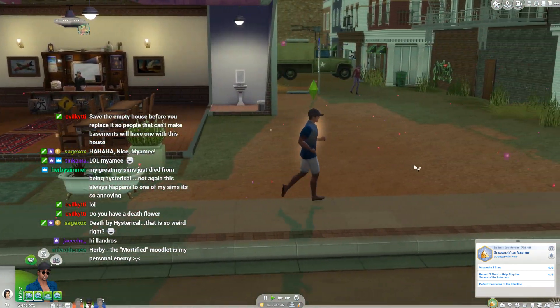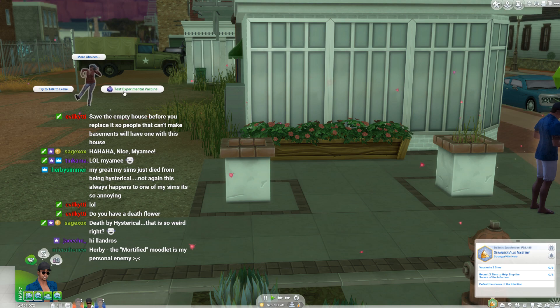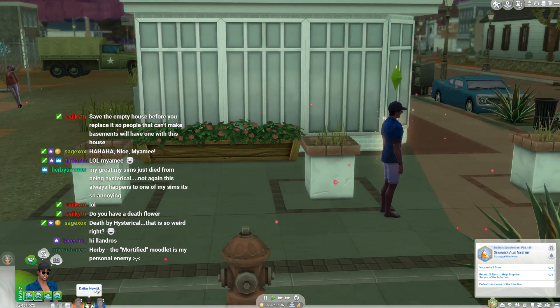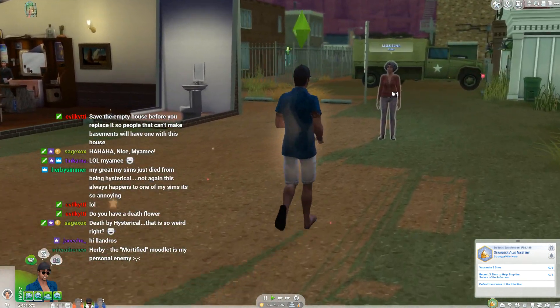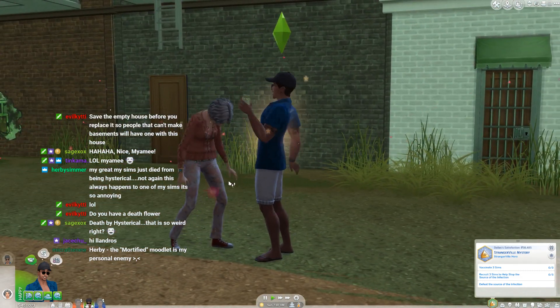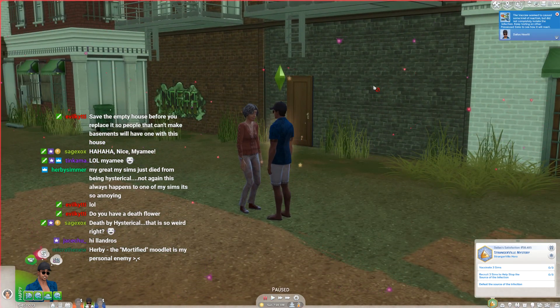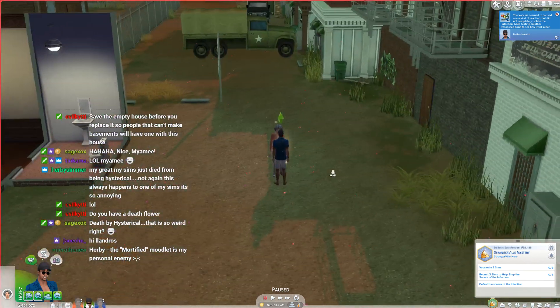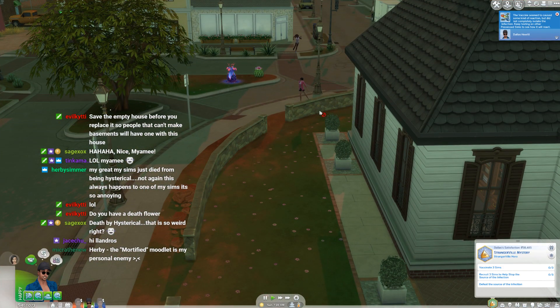Here's one of them! Let's go over here and see if we can test the experimental vaccine with this girl. There's another one right here — she's closer, so we'll test it on her. The vaccine seemed to cause some kind of reaction but did not completely isolate the infection — keep testing on other possessed sims to see how it will react. That was one shot; now let's go find the next one.